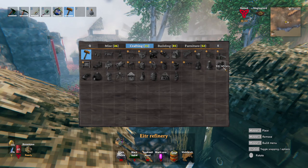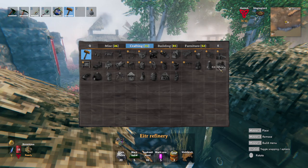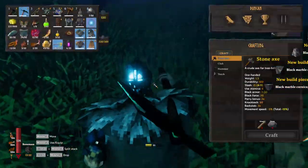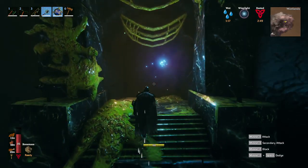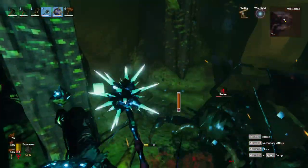For that, we need black marble, more black metal, Yggdrasil wood, five black cores, and some of the sap. Getting the black marble is pretty easy - there are these random structures around, as well as petrified bones, and they give you black marble. Black cores are found in dungeons called infested mines, and they're filled with seekers. Seekers on their own aren't that tough, but fighting a couple and getting hit by a two-star - yeah, that's kind of a problem.